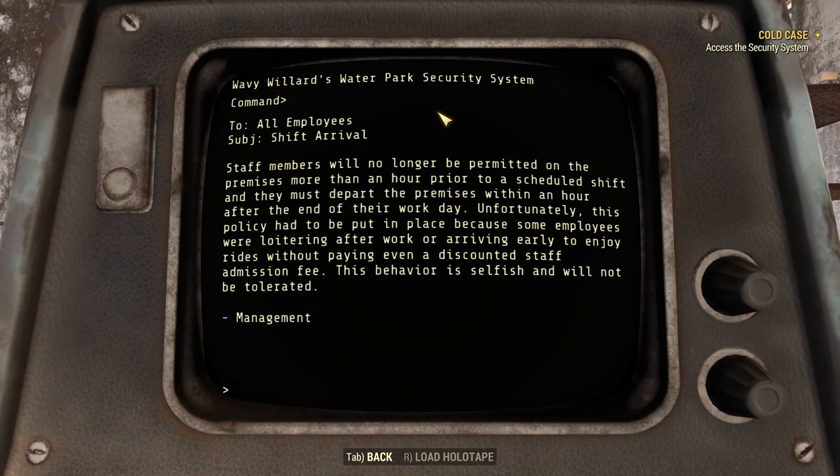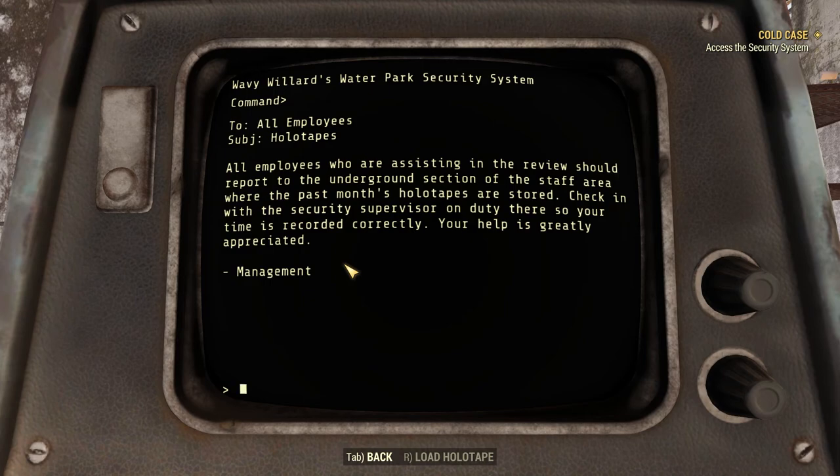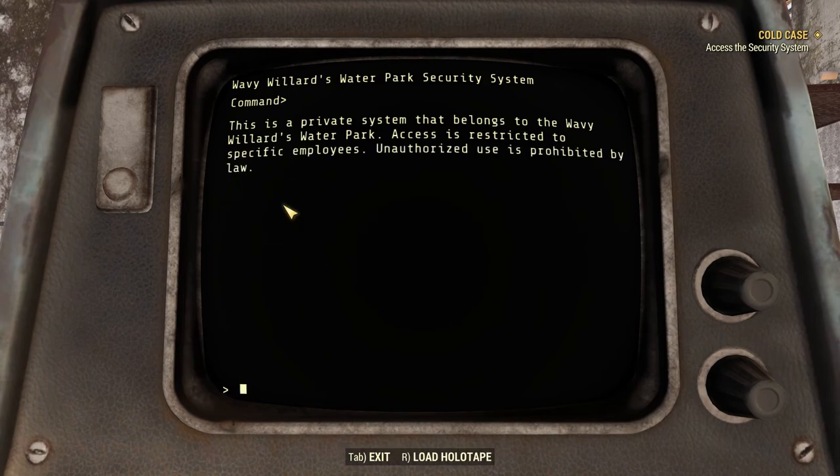Staff members will no longer be permitted on the premises more than an hour prior to their scheduled shift and must depart within an hour after their work day. This policy had to be put in place because some employees were loitering after work or arriving early to enjoy rides without paying even a discounted admission fee. Hollow tape reviews: all employees assisting in the review should report to the underground section of the staff area where the past month's holotapes are stored.